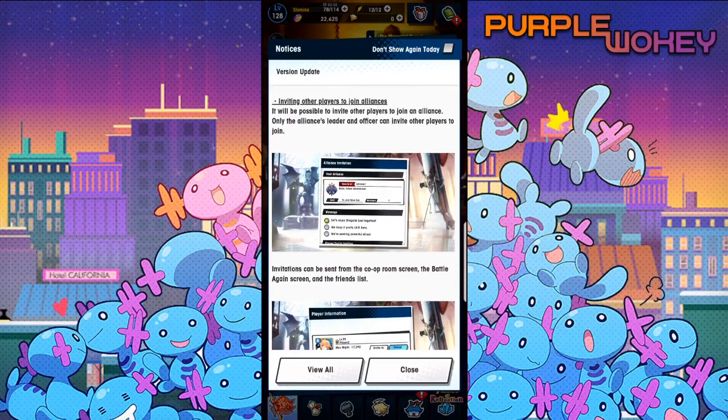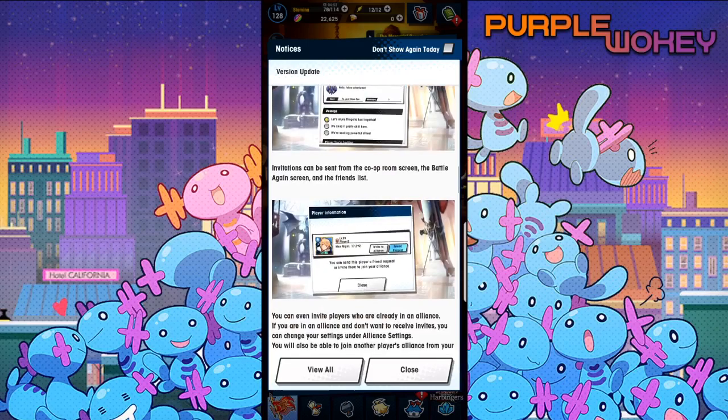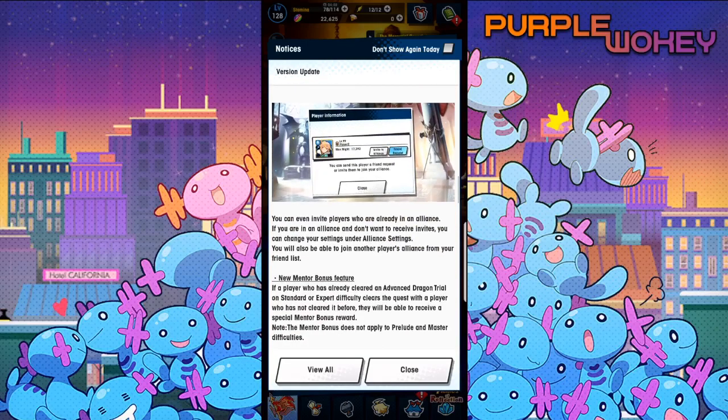Here's the other thing they're adding. You'll be able to invite other players to join your alliance, so when you're actually playing co-op, if you like a person so much and they're helping you a whole bunch, you can just invite them. It's a pretty simple feature. I still wish there was more to do in alliances as it is right now, because it's usually just a good place.